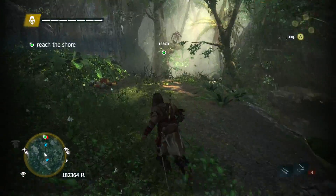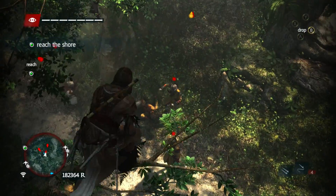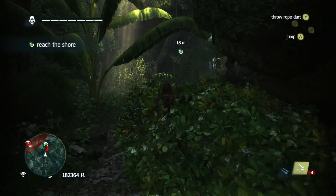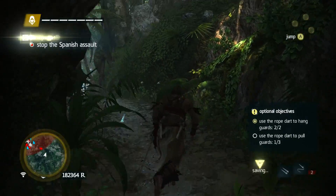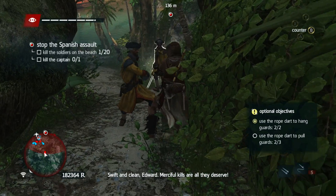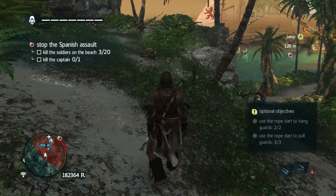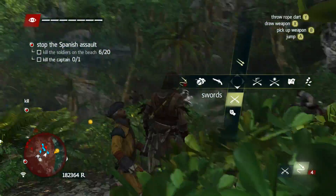We need to hang one more — is that up in a tree still or somewhere else? Hang — ooh! Now if I... that's cool, I like that. Now let's find somebody and pull him towards us. Pull — boosh! Alright, awesome. There are optional objectives, let's go ham. Let's get the swords out.